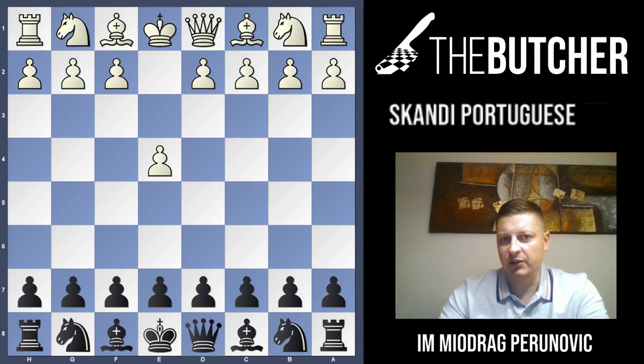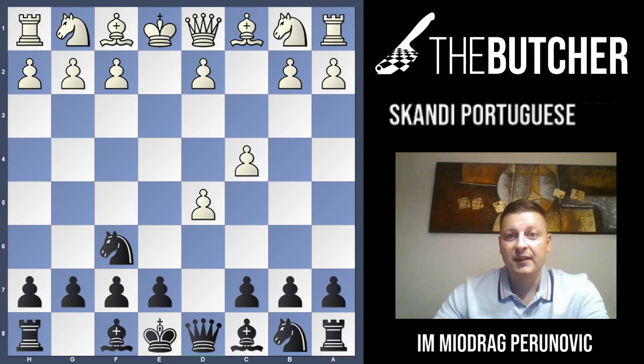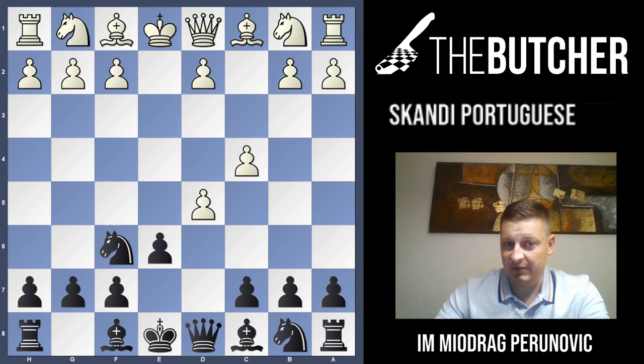How does it appear? e4, d5, exd5, Nf6 and c4. And here, of all the possibilities, I actually vote for e6. It has a very interesting name, maybe you heard of it. It's the Icelandic Gambit, or Icelandic Palme variation.